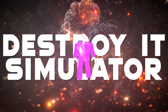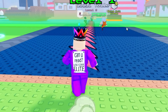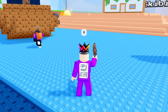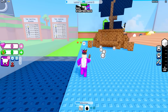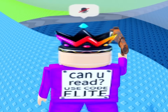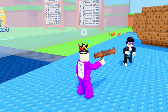This is Destroy It Simulator - we have to destroy things. I've never played it before in my life. I'm going to run over here, this is level one, and I think you have to destroy things with your rocket launcher. Why does it look all rusty? Oh, and you pick up the cubes - I like that.